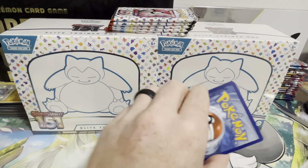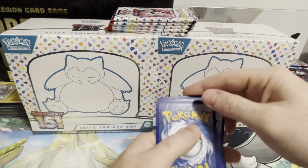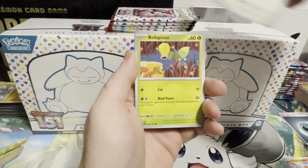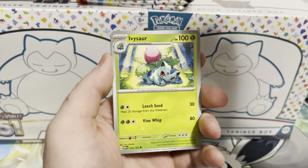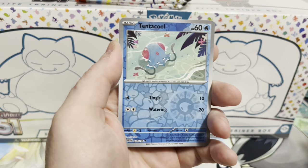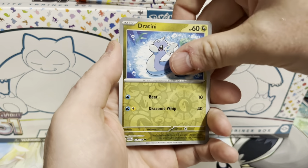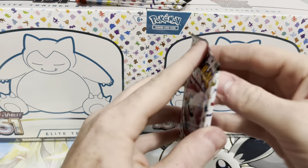I think it's just a one cold trick. I need to clean up my desk — it's getting pretty messy. Got the basic energy, Charmander, Spearow, Bellsprout, Magikarp, Ivysaur, Slowbro, Machoke, Tentacool, Dratini, and a Gengar. So nothing this first one. On to the next pack.